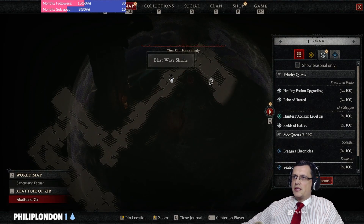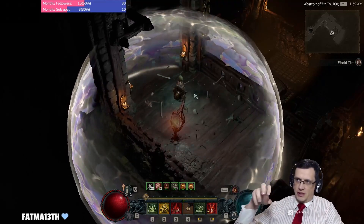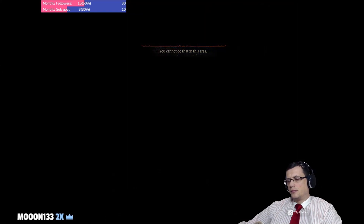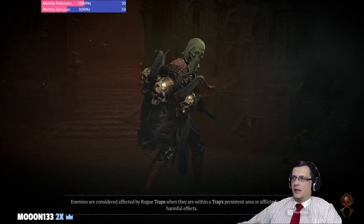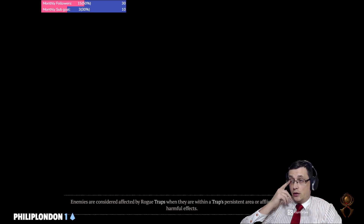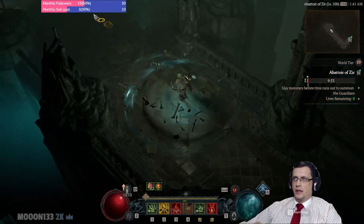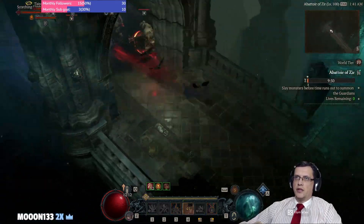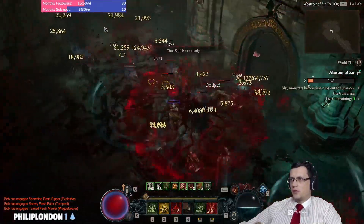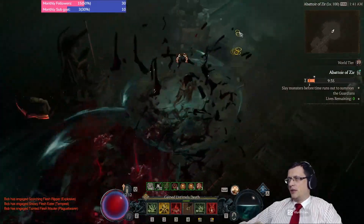That was the best-case scenario when we got the pylon at the end. Let's try another one where I show you what to do when you get the conduit mid-rift or at the start — because then it's very hard to hold it all the way back. It's not rocket science but it took me losing five or seven glyphs before I realized I was always relying on getting the conduit at the end of the rift, making it much more RNG-dependent than it needs to be.